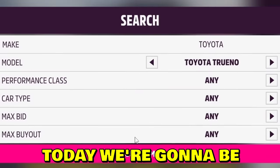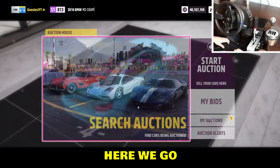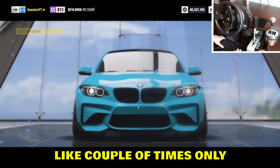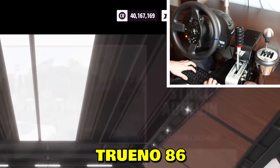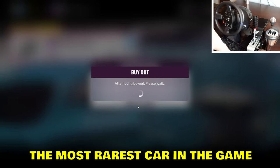Boys, welcome to a new YouTube video! Today we're gonna be searching for a Toyota Trueno. I'm gonna show you how to get the most driver's car in the game basically for free. You just search for Trueno and it pops up — only a couple of searches needed. That will be the tutorial of how to get the Trueno 86 with no effort, 100% every time. And there we go, we got it!